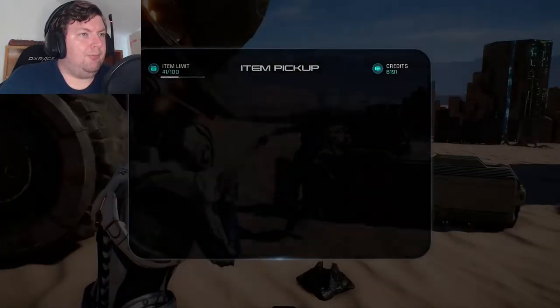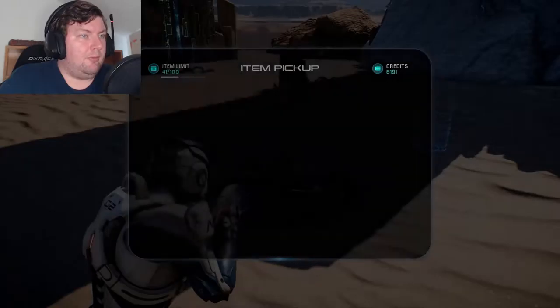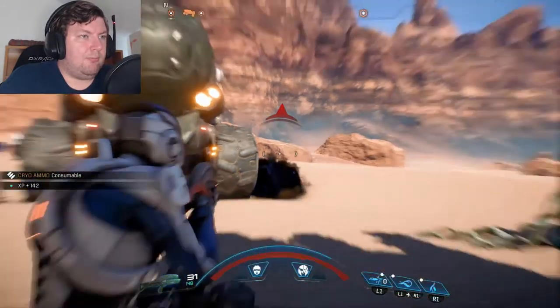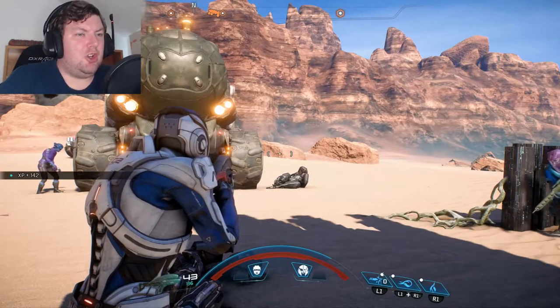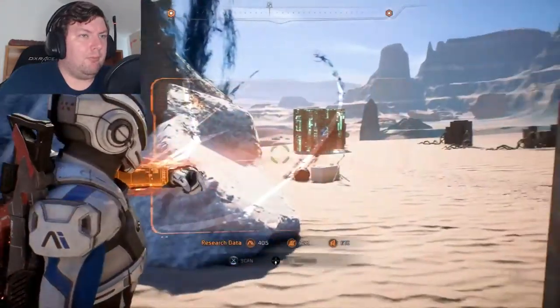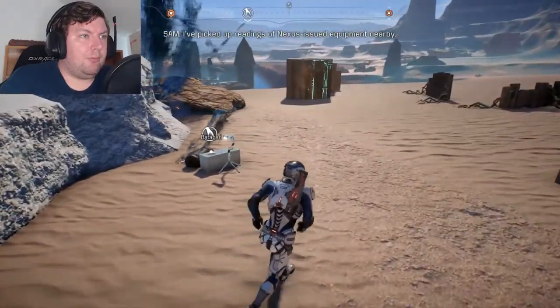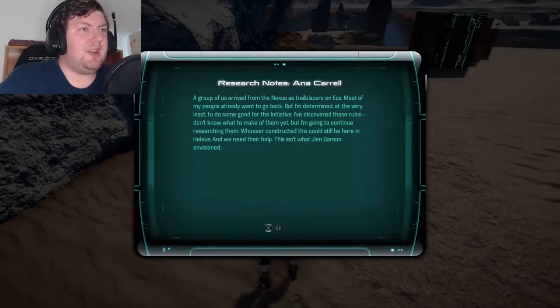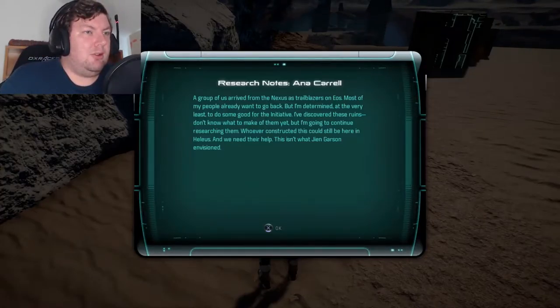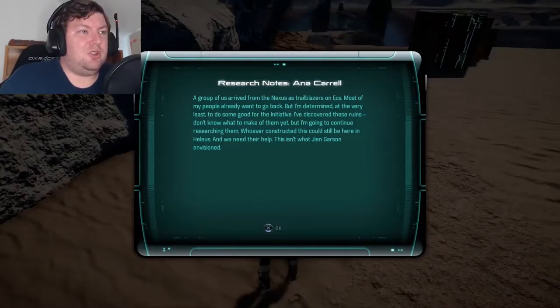Scourge. Oh, the concussion shot only lasts so long. What is going on over there? A group has arrived from the Nexus as trailblazers on EOS — most of my people already want to go back, but I'm determined at the very least to do some good for the initiative. I've discovered these ruins — I don't know what to make of them yet but I'm going to continue researching them. Whoever constructed this could still be in Helios and we need their help — this isn't what Jim Garson envisioned.